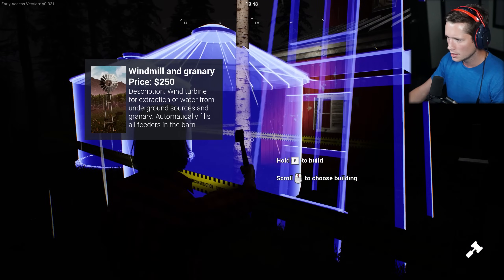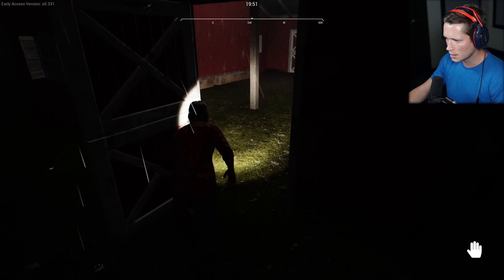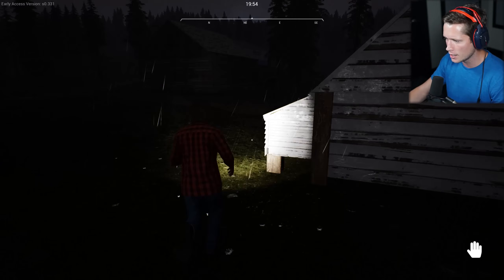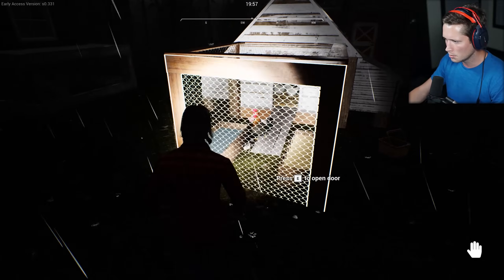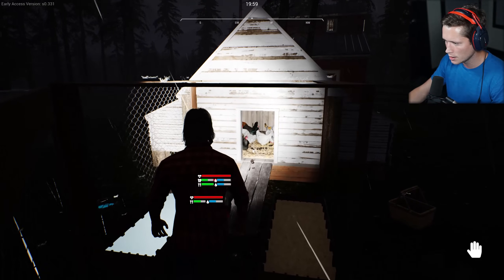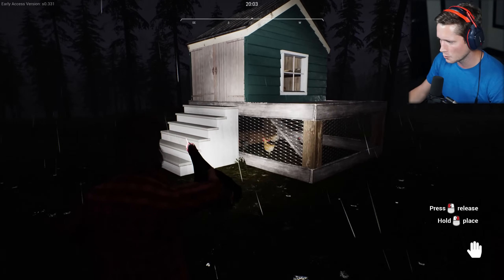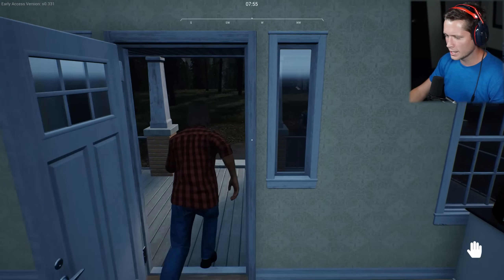On this side you can build a windmill and granary — that's gonna cost us 250 bucks, and that's not money I want to spend right now. Hopefully Chester enjoys his time there. I know it's kind of a scary night to come home to but you're gonna be all right, buddy. I think we might have some overcrowding in the chicken coop so let me pick some of them up and take them over to the other side — we're gonna rebalance everything.